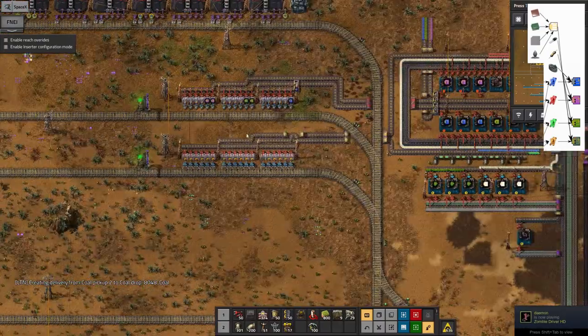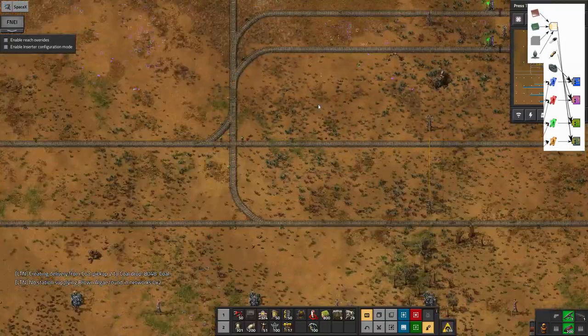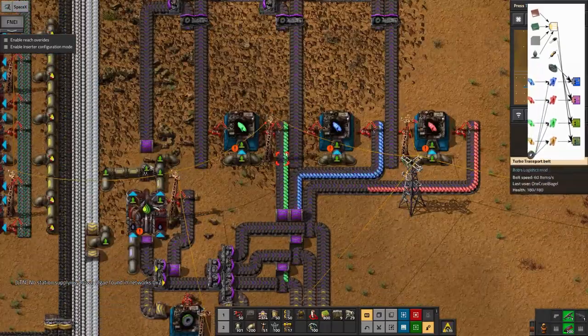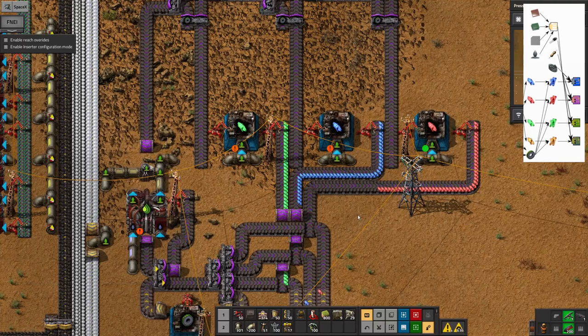The train coming over here brings these crystal things - the blue and green ones on this belt and the red ones on the other side. Those are made by taking in other types of crystals and grinding them with one of these grindstones zipping around on the belts here. You might notice there aren't very many grindstones in the system.